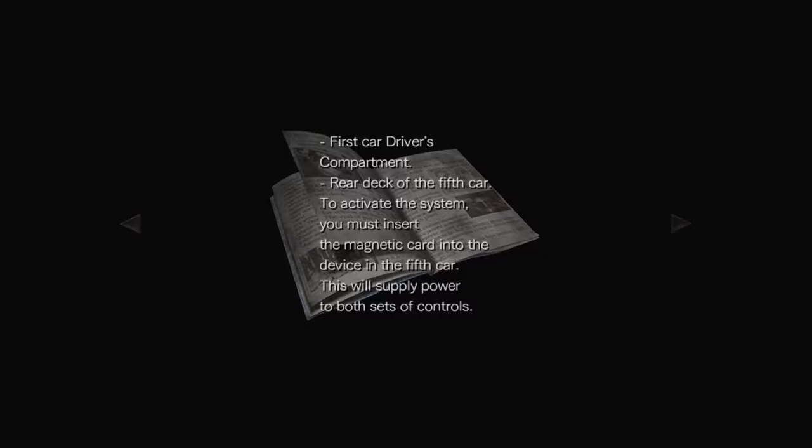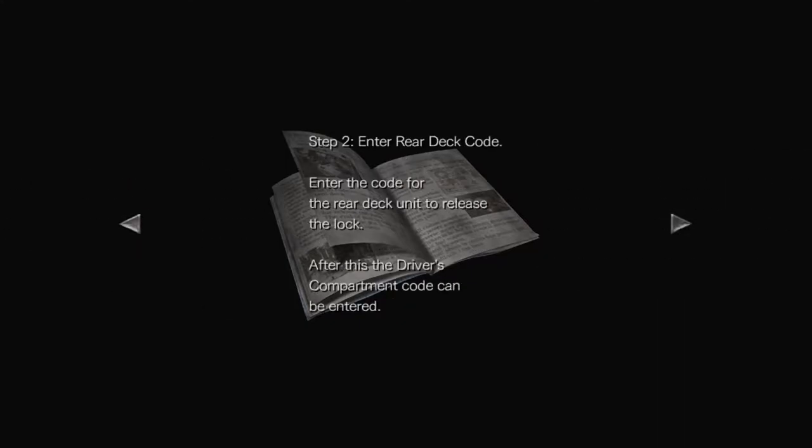If I want to apply the brakes because I'm going to crash, I should just be able to press the brake button or pedal or whatever. I shouldn't need to run back and forth from the front to the back of the train just to supply the power I need. Whose genius idea was this? Because they need to be sacked if they haven't already been zombified. Step two, enter rear deck code. Enter the code for the rear deck unit to release the lock. After this, the driver's compartment code can be entered. And now there's codes — why are there codes for brakes? These are brakes. A standard piece of equipment on any train, car, plane. Step three, enter driver's compartment code. Upon completion of these three steps, manual brakes can be used. Oh boy.